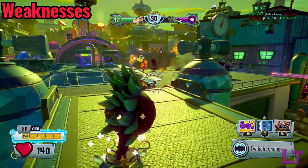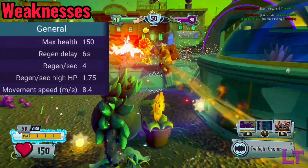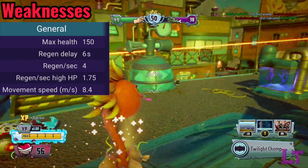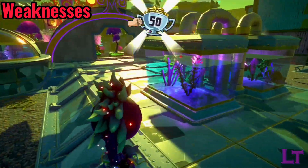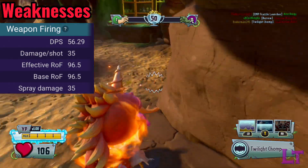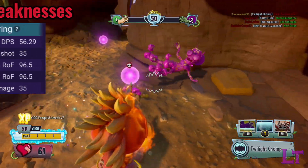However, the twilight chomper does sacrifice 25 health for the insane mobility. While not much, this does put him under the kill threshold of certain abilities and makes him slightly more vulnerable. Additionally, with a fairly slow attack interval, missing bites could potentially backfire against you and open up a window of opportunity for enemies to kill you.